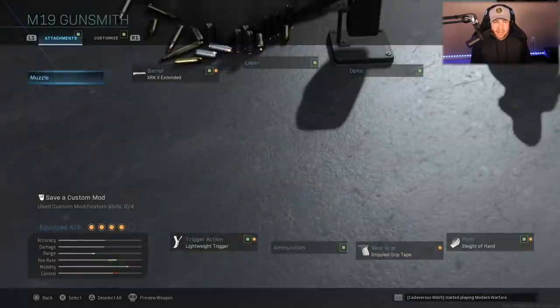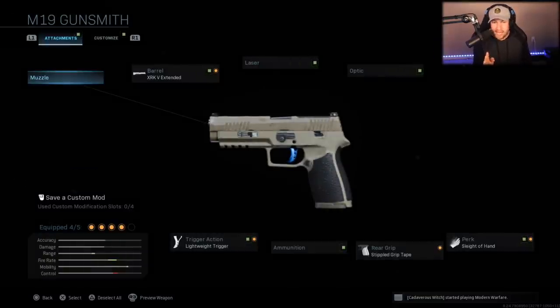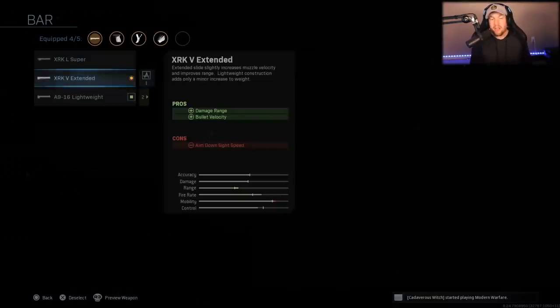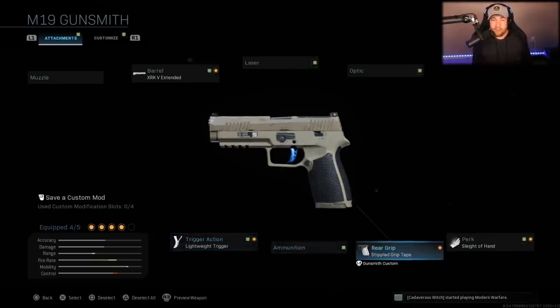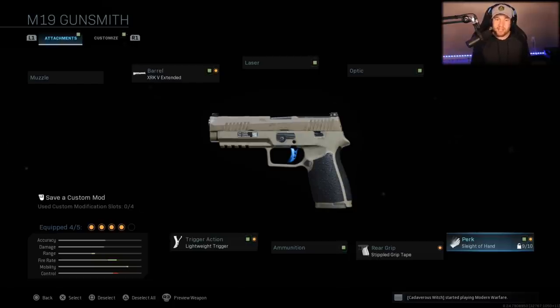For the M19 secondary, they only use four attachments: the extended barrel to improve damage range and bullet velocity, the lightweight trigger to give a faster rate of fire and in turn a faster TTK, stippled grip tape for faster aim down sight speed and sprint out, and sleight of hand for the same reload reasons.